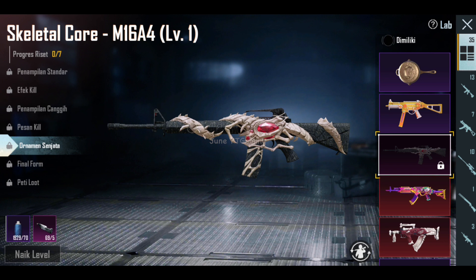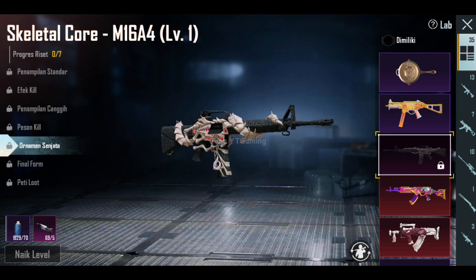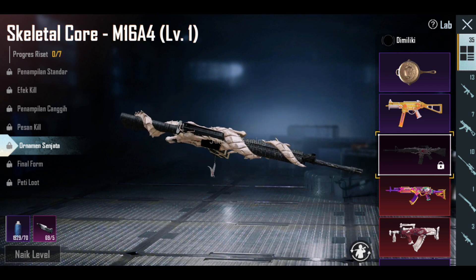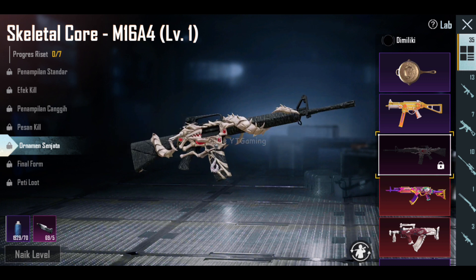Level 5-nya ini ada ornament. Aku lebih milih diganti jadi hit effect sih guys, karena ini tuh kecil banget dan kayak gantungan ornament di tas yang jarang ke notice gitu fungsinya. Kalau misalkan ornamentnya itu warna merah, pasti lumayan ya guys. Dan ini tuh warnanya sama dengan akarnya, jadi pasti bakal kurang ke notice sih. Ini opini pribadiku ya guys, semoga gak ada yang tersinggung.